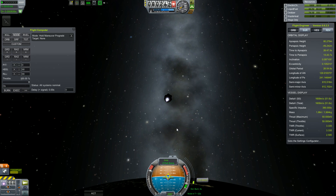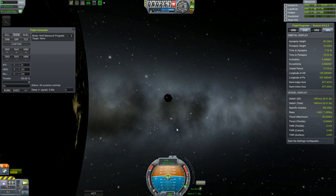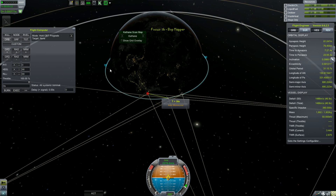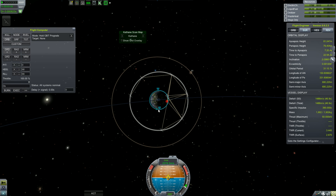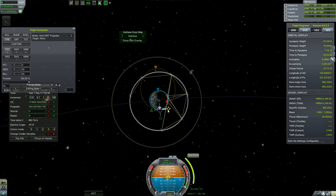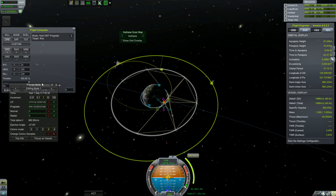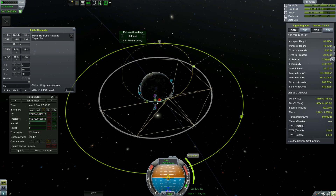We are just doing our circularization now with our last stage. This stage will also take us all the way back to Bop. I was just doing that pointing at the node and burning manually, because if I tried using the execute button it would not work very nicely — it does the entire burn after the maneuver node is encountered, which is not what we want.